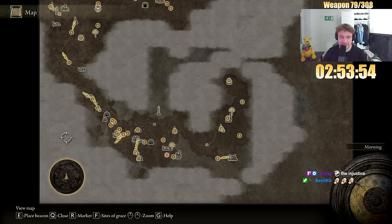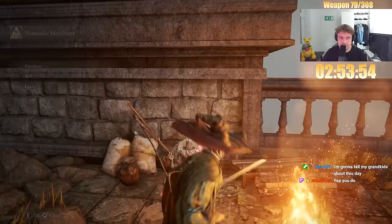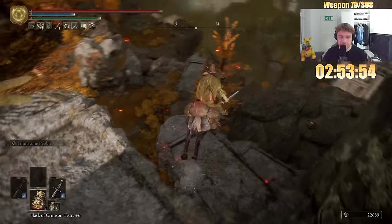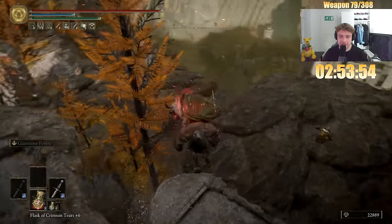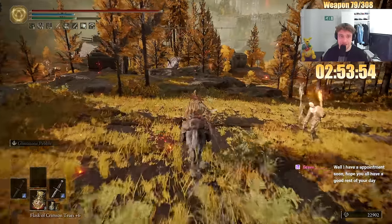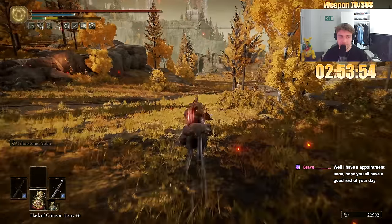I fear nobody, come at me. Sword Sword was better than Rusted Anchor. If I needed to choose whether I'd use one Rusted Anchor over one Sword Sword, I would always choose the Rusted Anchor. But if I could do any Rusted Anchor build versus the build we did today, I feel like I would choose the Sword Sword build we did today.